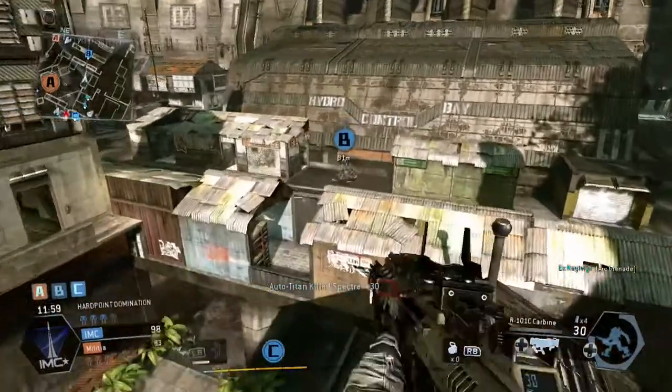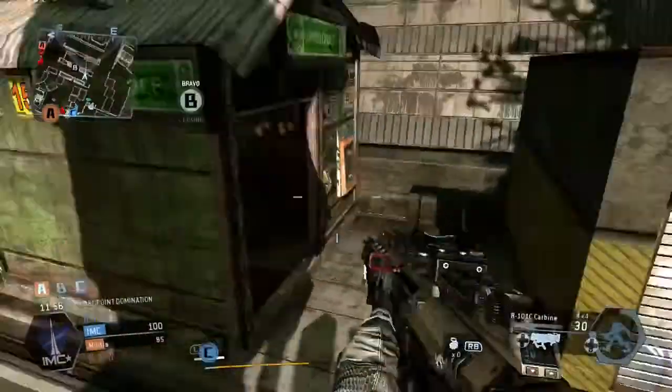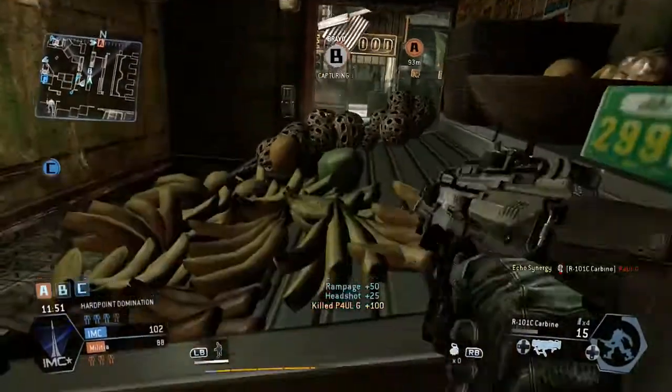B is currently being taken, so we're going to use the roofs to get over there as fast as I can. I see a little Titan over here — 25% of our mission goals, keep at it. And there he is — found him.